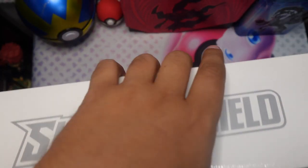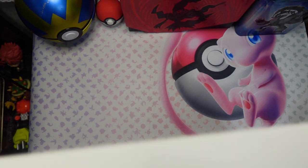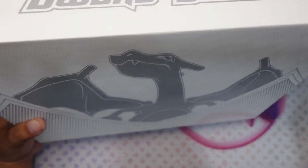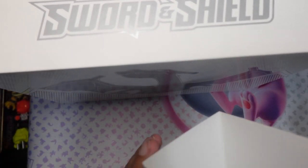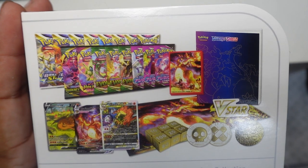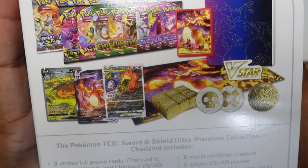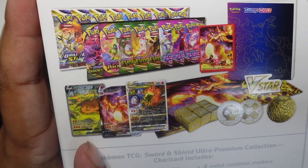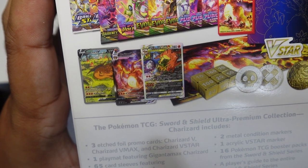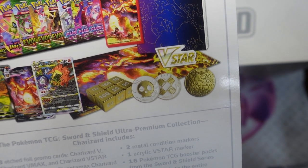So we're gonna go up and open this with the scissors. Alright, we got the plastic off. Now to get this little thing off right here — lay this down for a second. Looks to be like 16 packs, just like the Mew one that we did. Three promos also like the Mew one, but these are all Charizard ones. The promos are not metal, but the other contents are all made of metal.